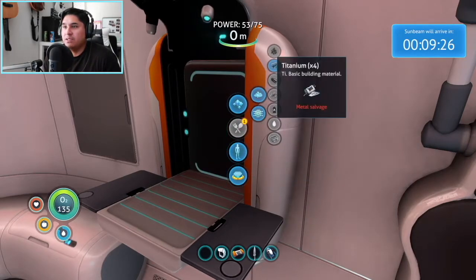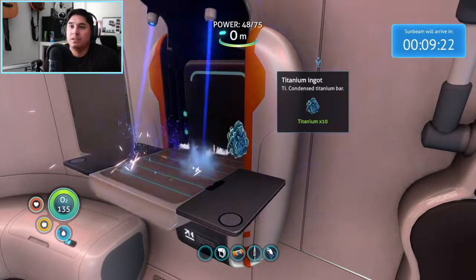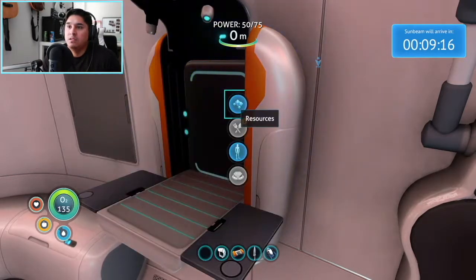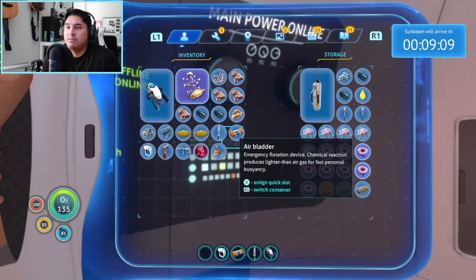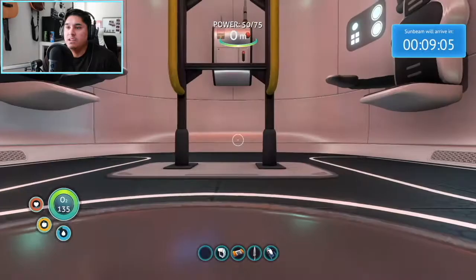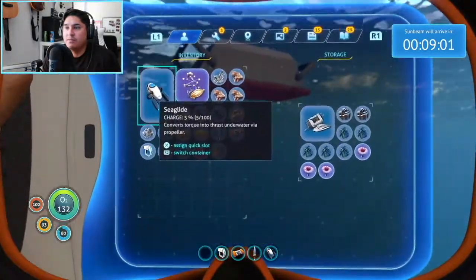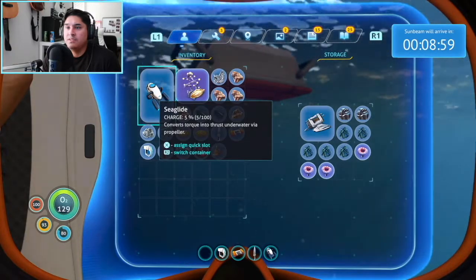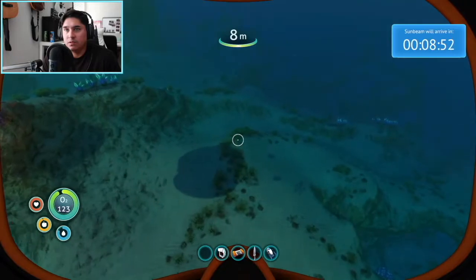That's right — titanium ingot. Okay now I need glass. I have one quartz but I need multiple quartz. No, I just have titanium. Okay so I need quartz — quite a bit of it actually.